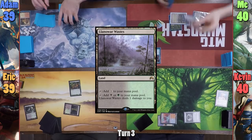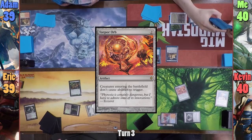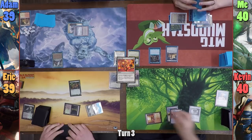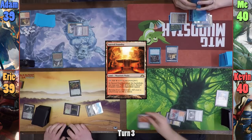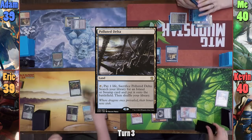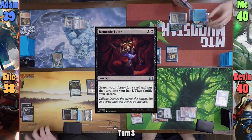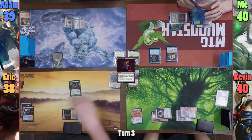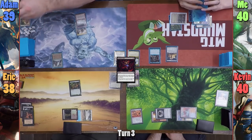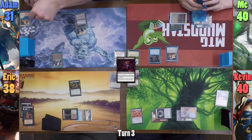I play a Llanowar Wastes and cast a Solemn Simulacrum to find a Basic. Kevin finally finds Torpor Orb with the Tutor and puts it on top. Kevin plays a tapped Sacred Foundry and casts Torpor Orb, paying 1 so I can't draw. Eric plays a Polluted Delta and cracks it to find a land. He announces he'll be paying the 1 for the Demonic Tutor he's casting, and shortcuts to search for the land and a card. Evil Atom looks at his top 3 and pays 8 life to draw them from the Sylvan Library trigger.